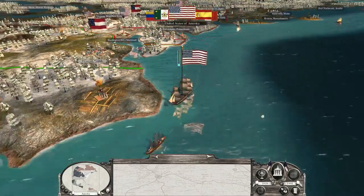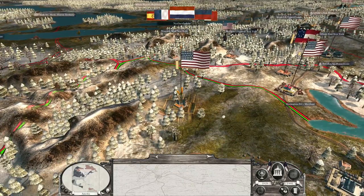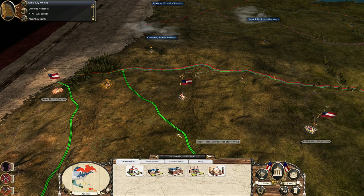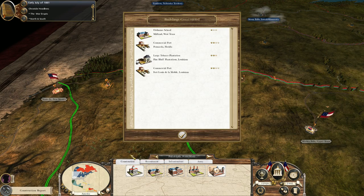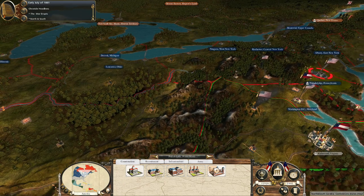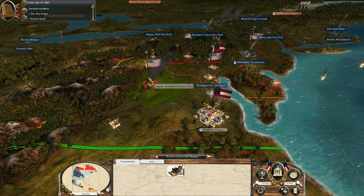He's marching out from St. Louis, and here come two ships. It looks like they ran into some pirates. An enemy army has come into northern Virginia — we're going to have to march out and meet them. They went for the Shenandoah Valley, which makes sense. It's actually a decent sized army too.